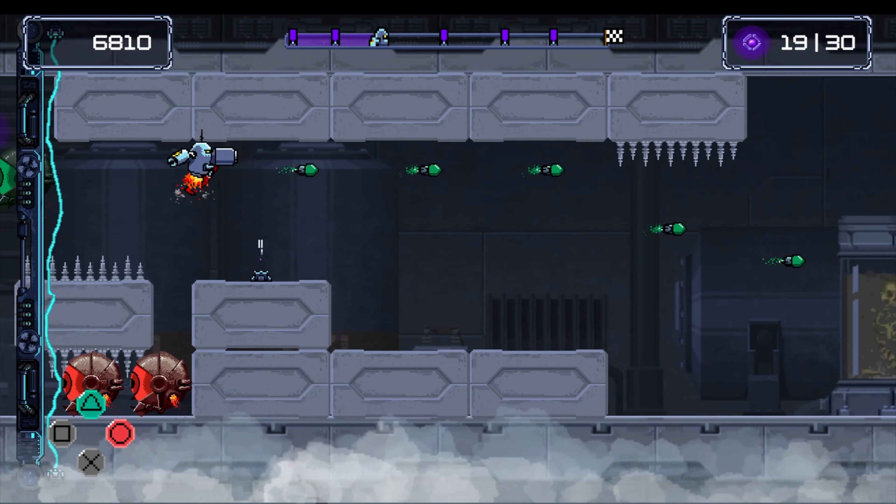Now let's talk about the controls, and the controls in this game are very easy to understand and very easy to master. It's basically just moving your character up and down and using the various buttons to shoot the different colored targets. It's that simple — control-wise, this game plays perfectly.